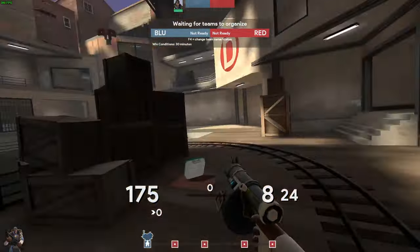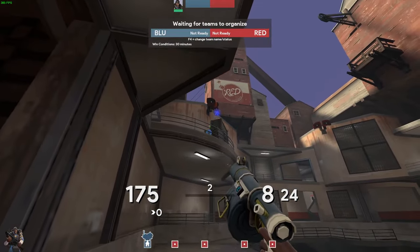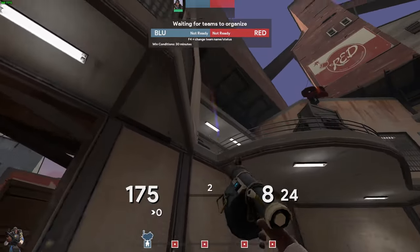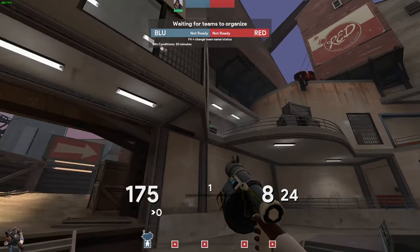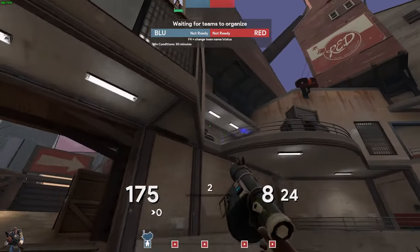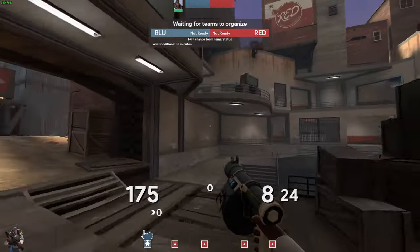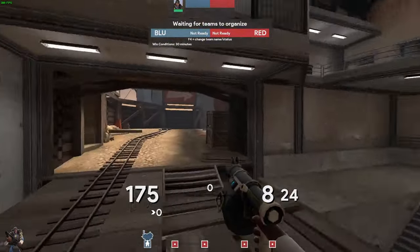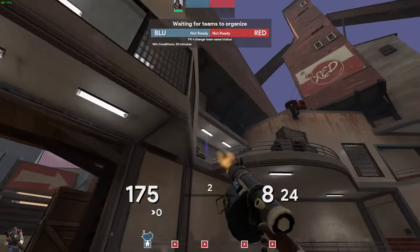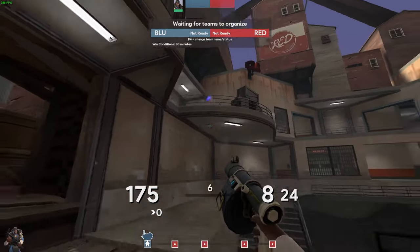If you've just been Ubered as Demoman and you're putting stickies up here to deal with the sentry, remember to also put some stickies on the dispenser as well. Taking out that dispenser is going to really slow down the Engineer's ability to rebuild quickly — it's a whole bunch of extra metal to spend. So remember to spam there as well as just getting the sentry up there.